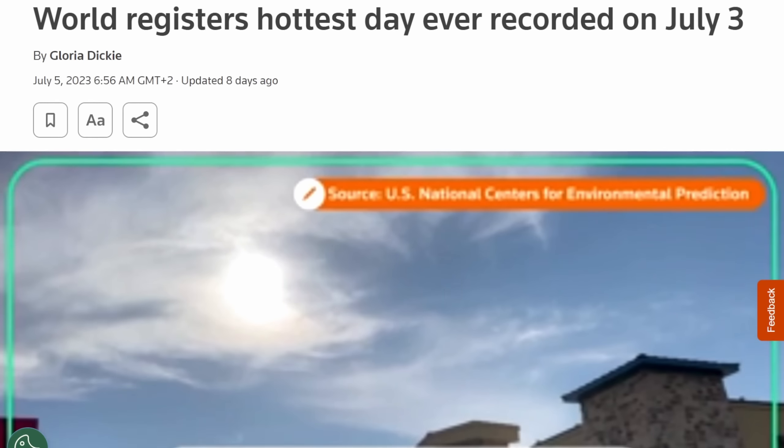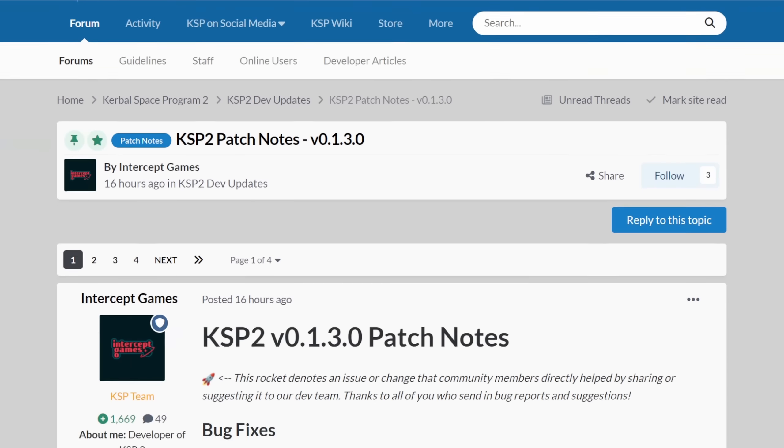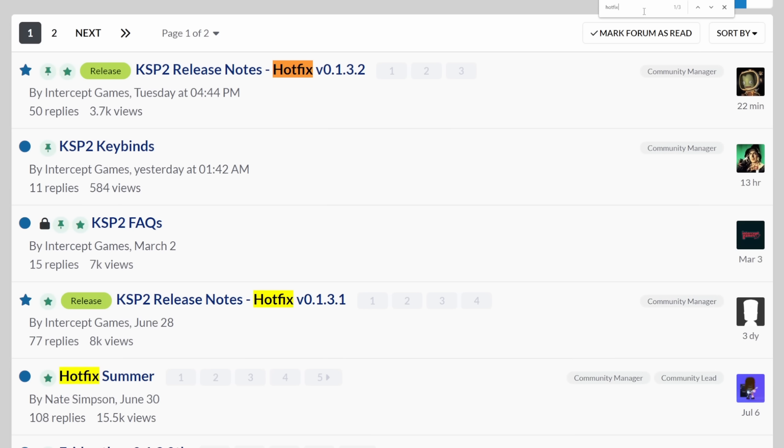While the world is burning up, the Kerbal Space Program 2 development team is putting the torch to even more bugs than those that were squashed with Update 013, also called Patch 3. After putting out Hotfix 0131, almost one week after Patch 3,